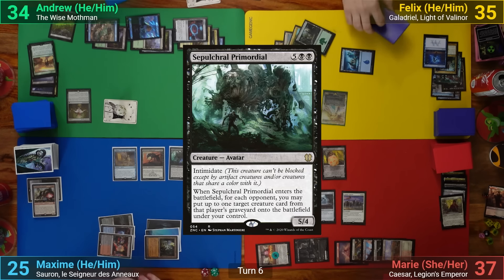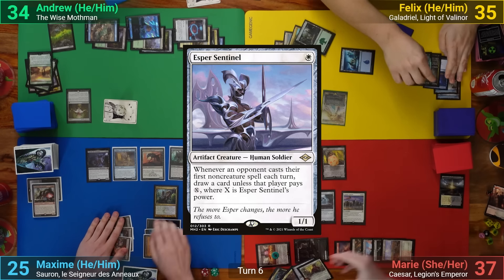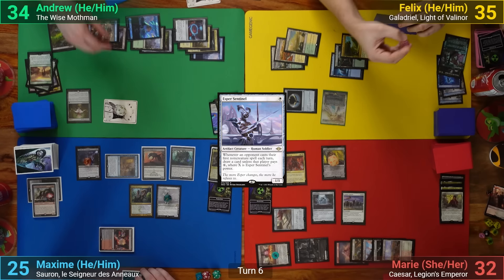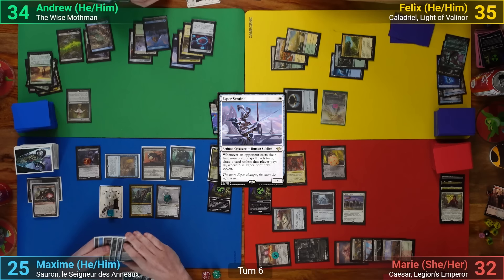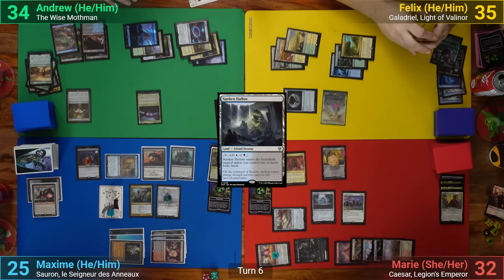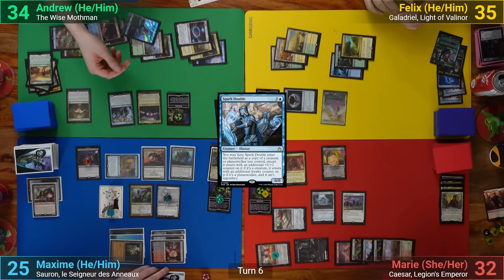Max's main phase has him casting a Sepulchral Primordial, bringing back Tox Roll, Master Biomancer, and Esper Sentinel. He swings Scholar of the Lost Trove at Marie for five, then at end step gets the Tox Roll trigger putting a slime counter on everything. I draw, play a Sunken Hollow, and recast the Mothman — we each get a rad counter. I cast Spark Double as another copy of Mothman, giving the table a second rad counter, and pass.